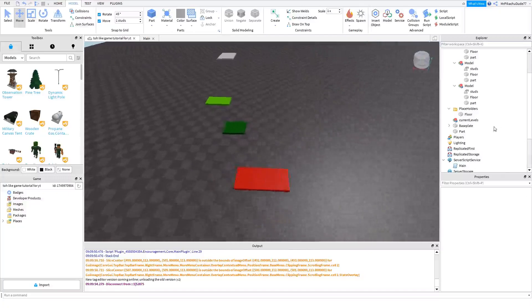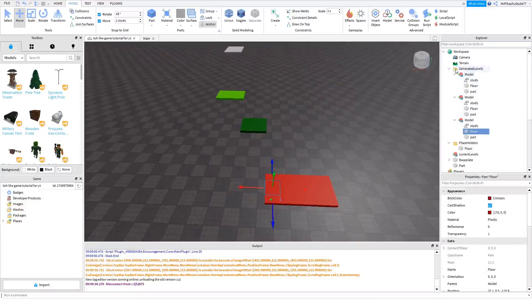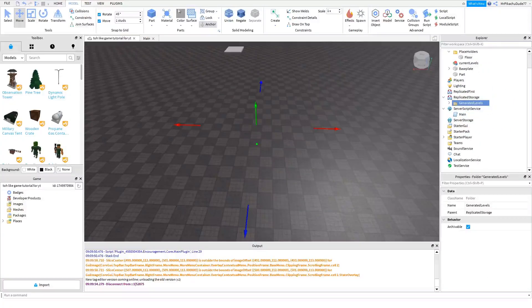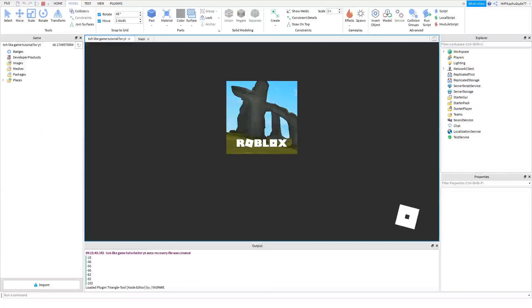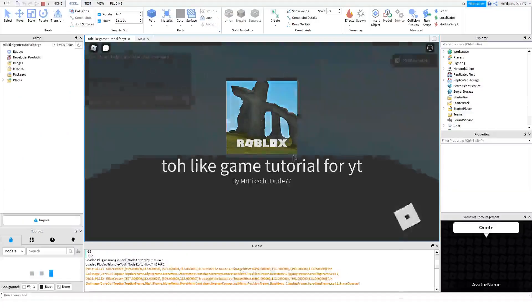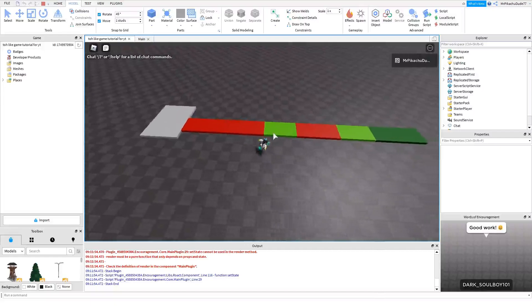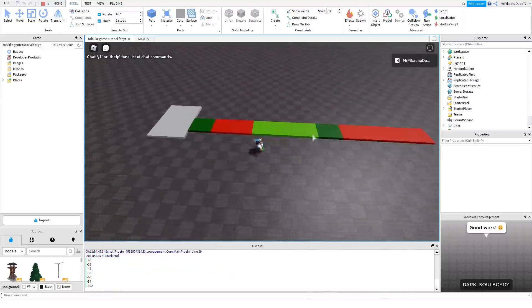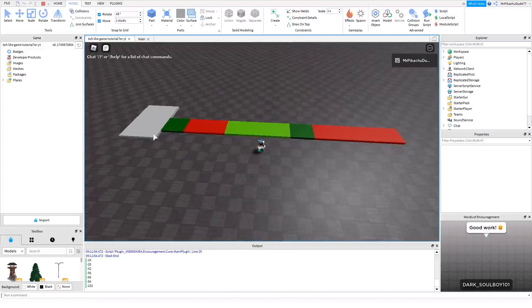All the floor parts are the proper size now. See — the stages are different lengths and they're all working fine; they're lining up perfectly. It works!